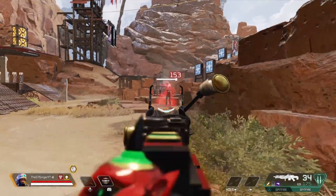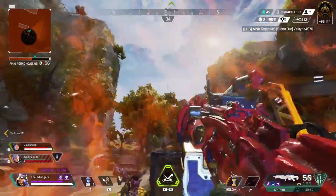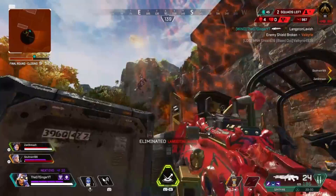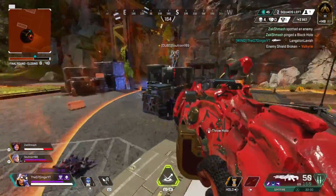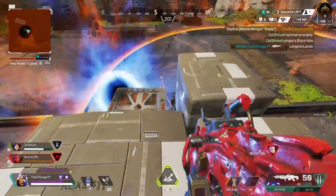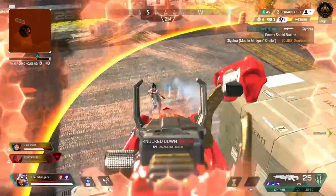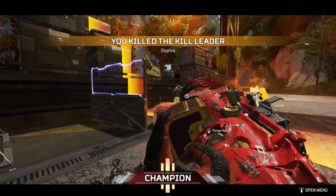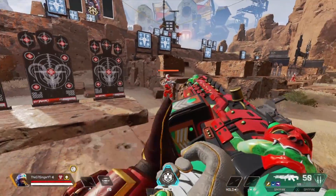My last tip for the Spitfire is to use the hipfire. Before the nerf, the hipfire was maybe the best in the game, and now it's still very, very good. It's still incredibly effective — hipfiring is a lot faster than aiming down sights and often can be more accurate, which will help you win a lot of gunfights with the Spitfire.